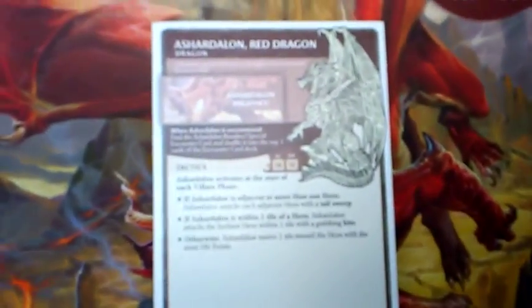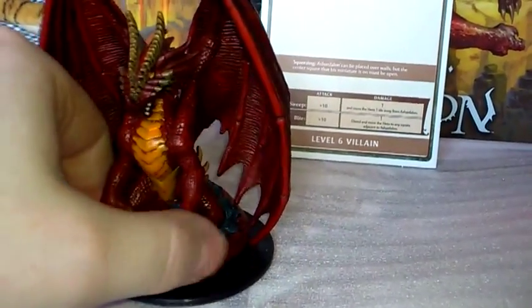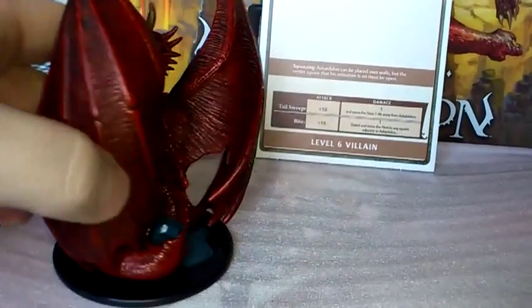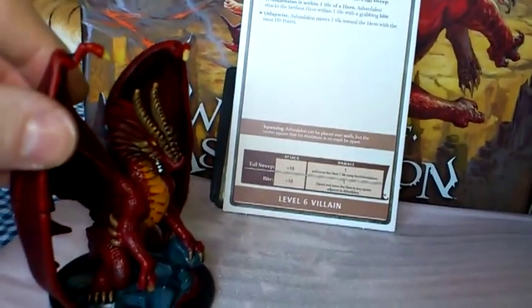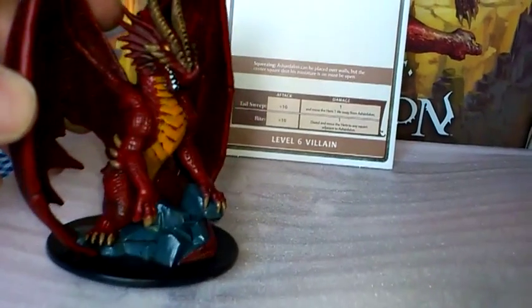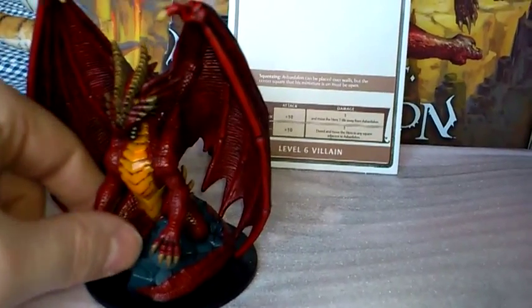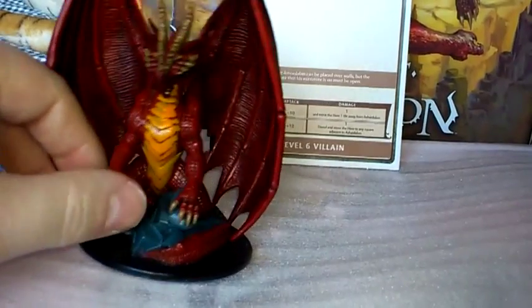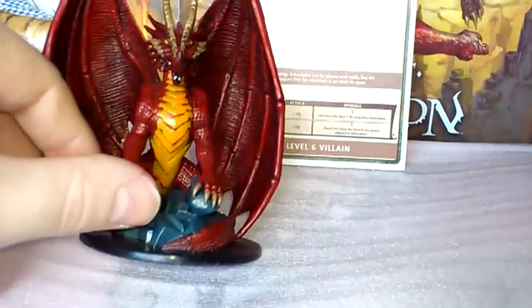And finally, the main guy himself: Ashardalon. This is the most expensive one to buy, and here is the pre-painted Ashardalon — not a bad paint job, it works well in the game. And this is the Huge Red Dragon. Price-wise, in British money, this was about £35, working all the way down to the smaller figures which were probably about £1.50 — so that's the sort of range you're looking at.